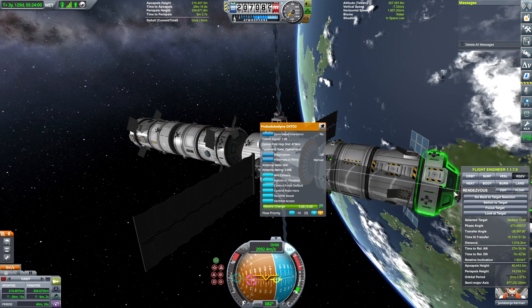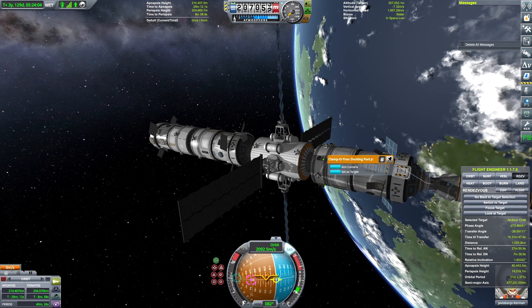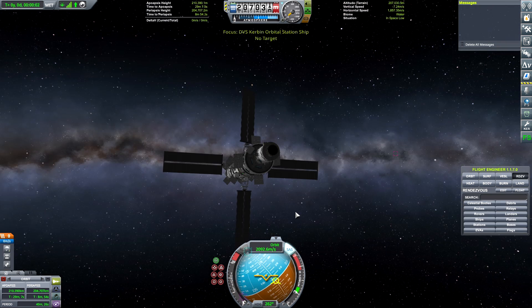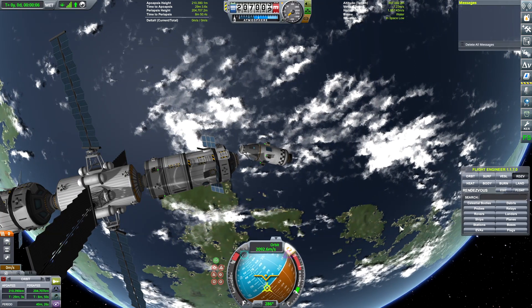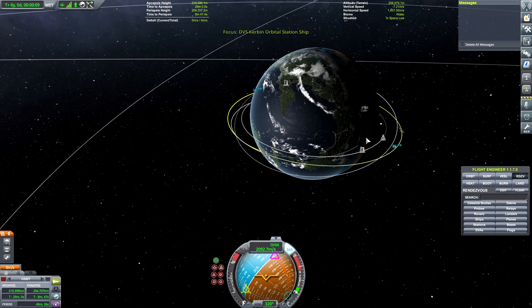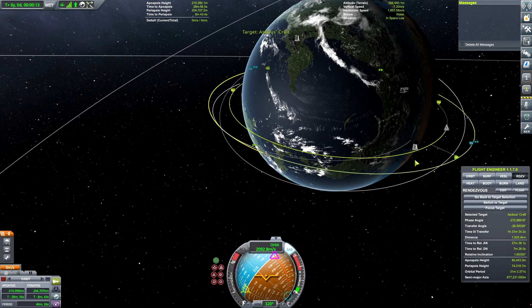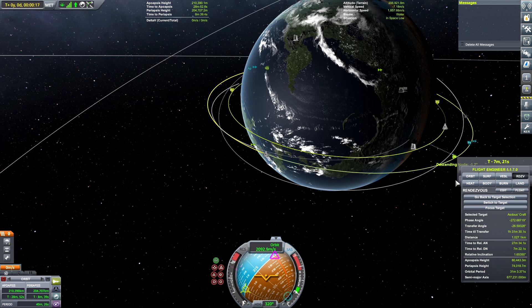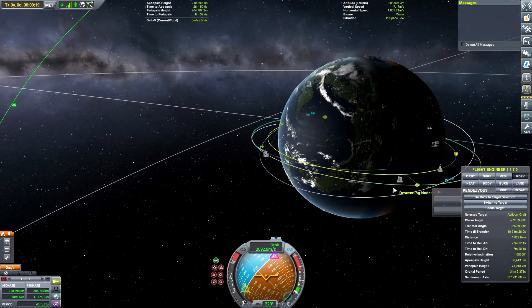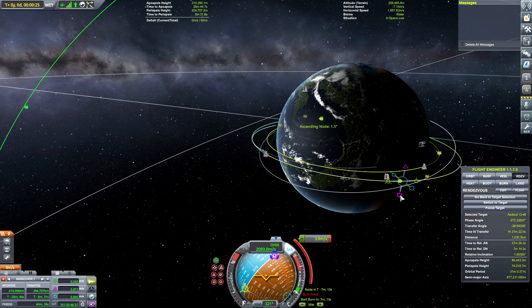So I'm going to go ahead and detach it now, decouple — boop. All right, let's just make sure we can control this little guy. Now I'm going to set this guy as our target — boop, there we go. And we are going to first set a maneuver node here so that we can change our plane and get on the same orbital plane as him.